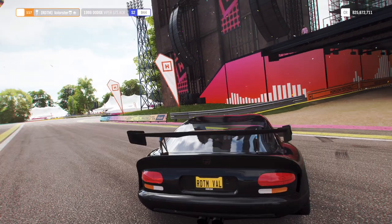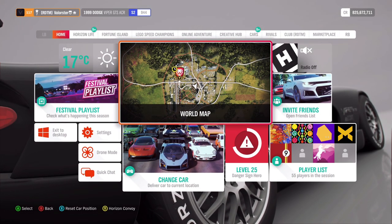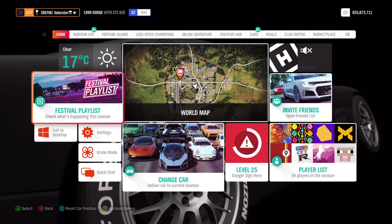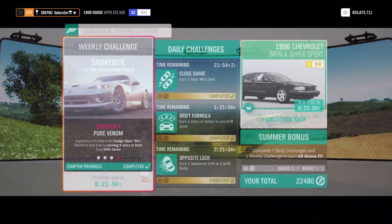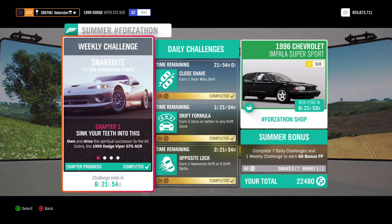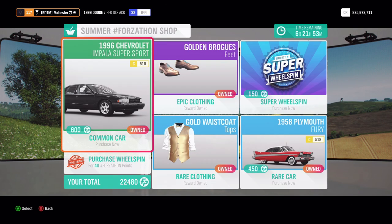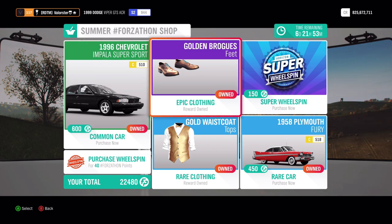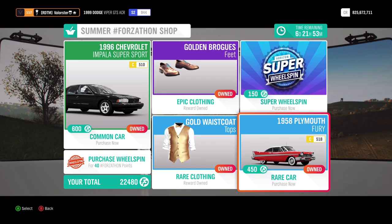It's processing the photo so give it a second, then just press continue. This gives three percent of the festival playlist. Now let's have a look at the shop first - it's the Chevrolet Impala Super Sport, some clothing, and the play mount.